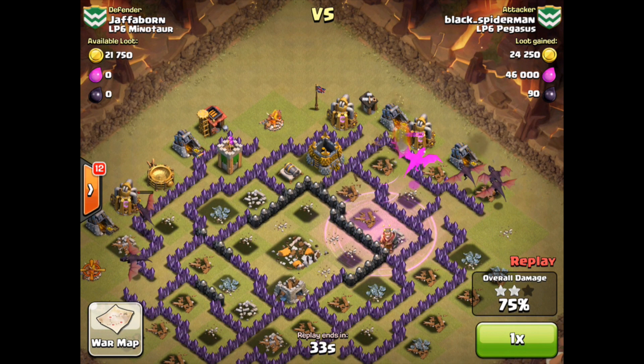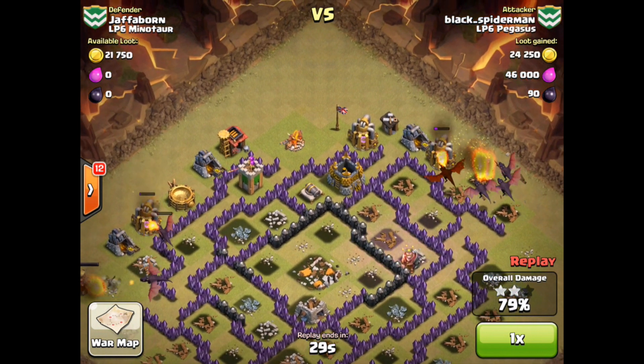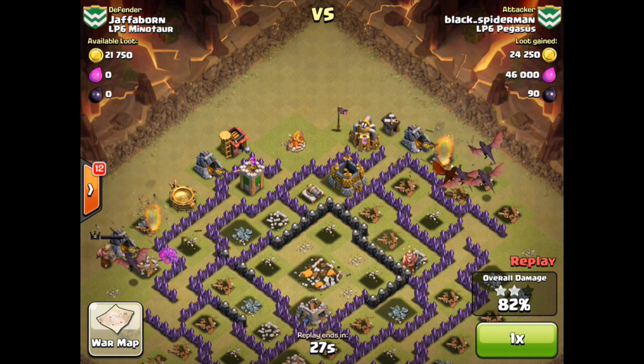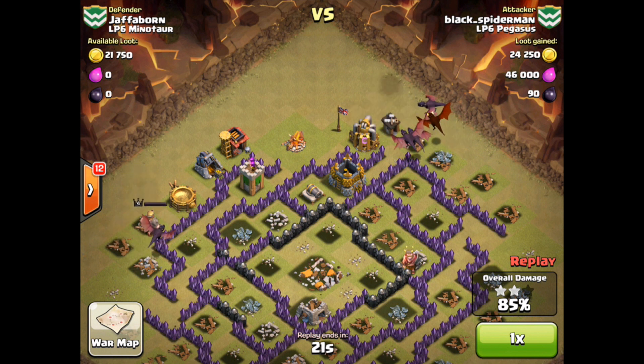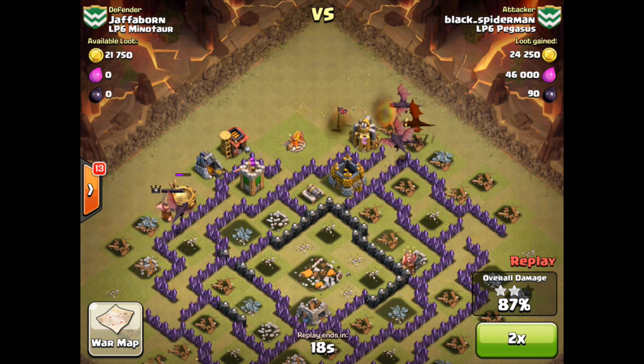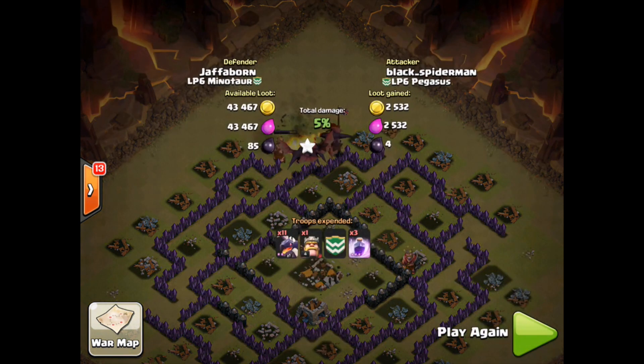He's used all of his rage spells now, so it's just a matter of going through the rest of the village. As you can see there's 79, 82 percent damage done — this is definitely going to be a three-star victory for LP6 Pegasus. Part of the reason we have such an — I'm going to go ahead and call it — an insurmountable lead. Yes, I'm calling a victory for LP6 Pegasus.